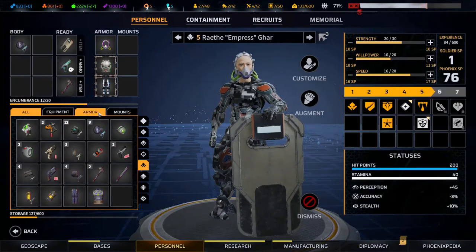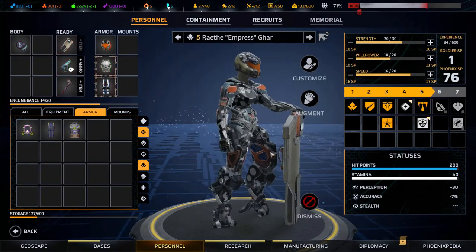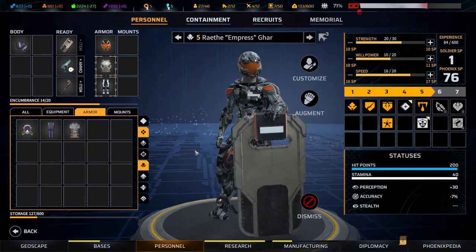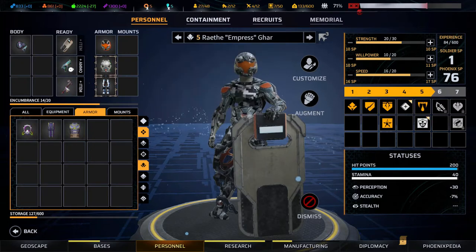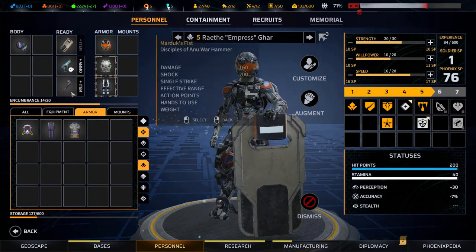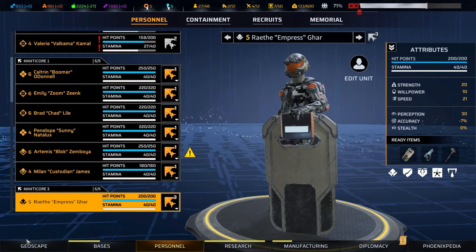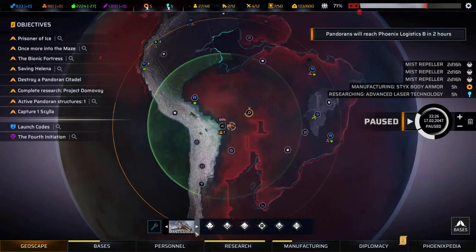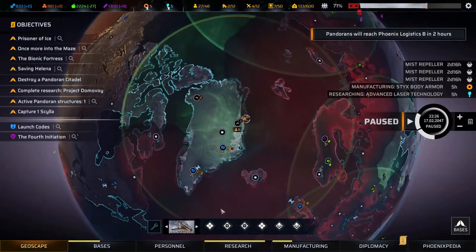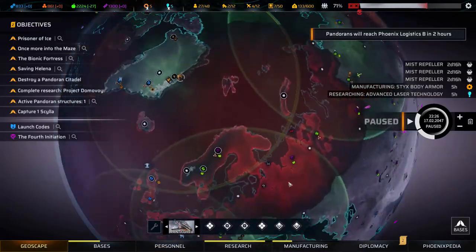Let's go to armor. There we go — now she looks properly armored up. She has a decent ranged attack, and when things get up close and personal she can whack them with that time mesa for one action point. That's very much appreciated.